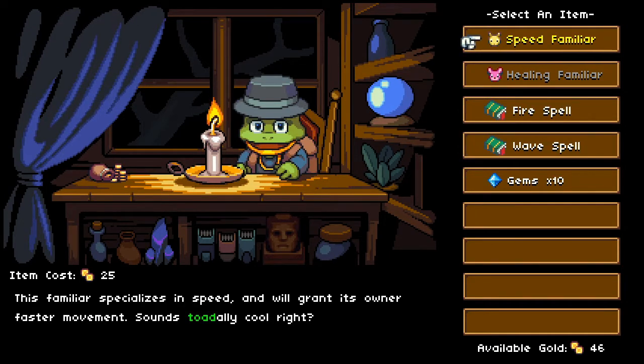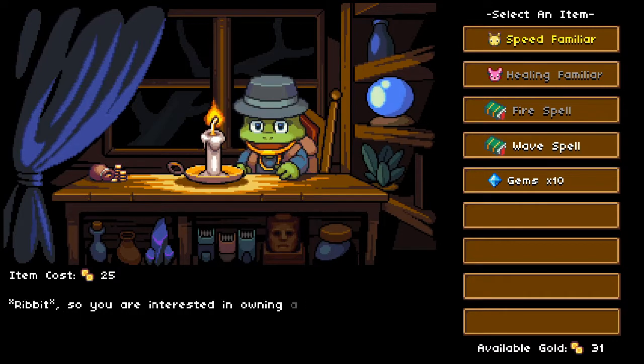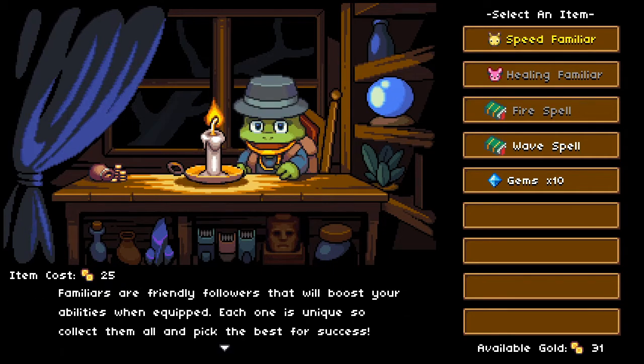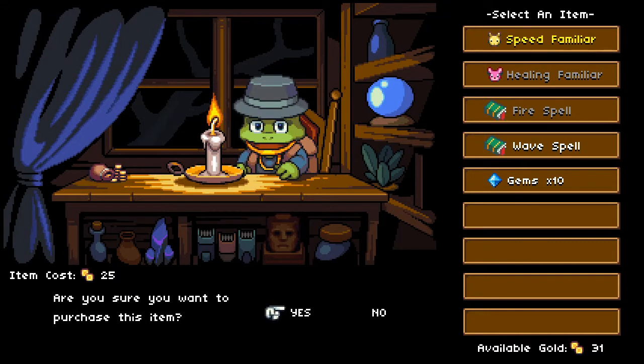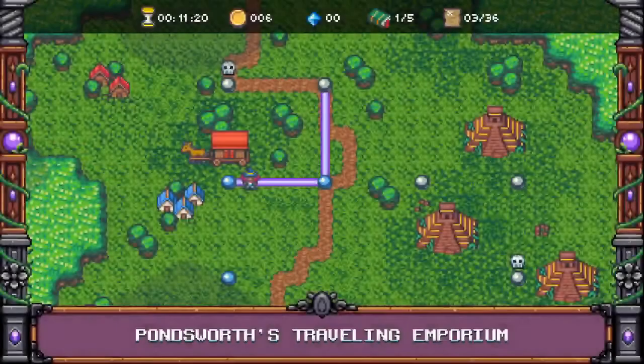We only have 46 coins — can I buy anything? We can get the speed familiar if we want, that would leave us with 20. Let's get a fire spell and go ahead and get the speed familiar. 'Familiars are friendly followers that will boost your abilities when equipped. Each one is unique, so collect them all and pick the best for success.' I can upgrade the speed there as well — that's cool, I really like that.